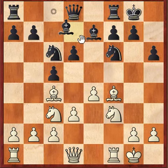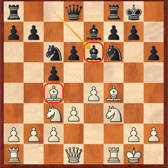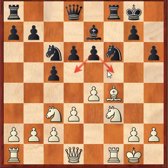So after Bb6 we come to this position, which I remember getting in a couple of my games, both over the board and online. In general my opponents didn't really know how to deal with this tension between the bishops. So let's see if you can do better — what would be a good move for White in this position? Bxb6 is a move that we're fairly happy to see as Black, as Black strengthens his central control with the recapture.